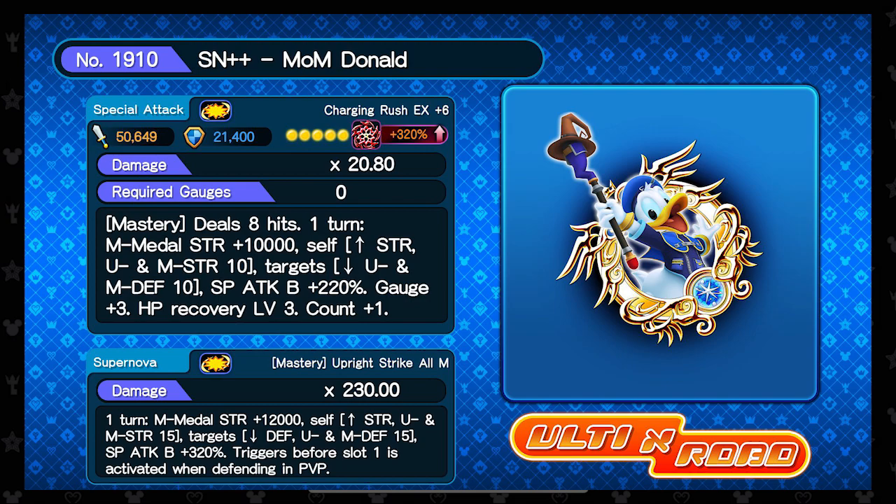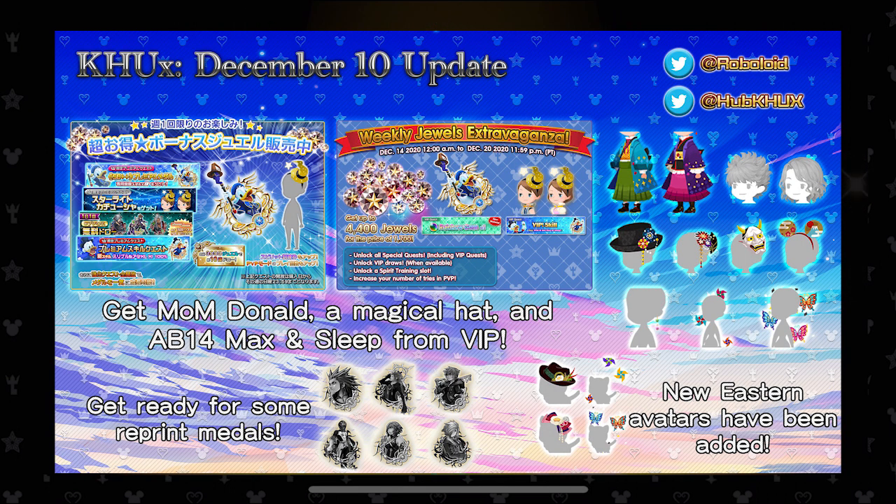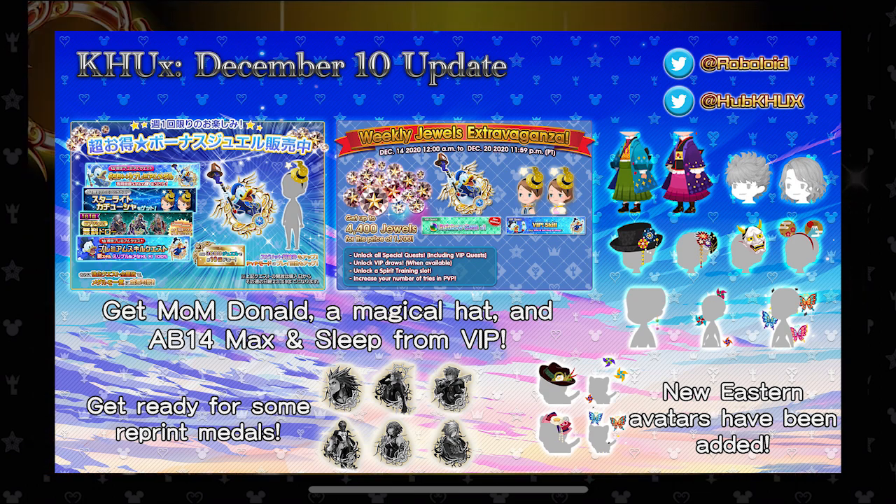The next metal we have is Supernova++ Melody of Memories Donald. Donald has mastery, does eight hits, and he does magic metal strength of 10,000 — not bad at all. He is a VIP metal, so this is the next VIP metal. We also get the jewels along with him, which is pretty awesome.